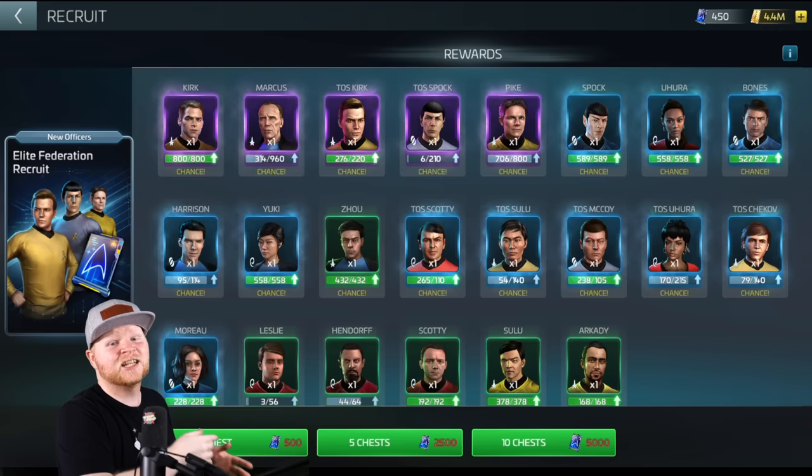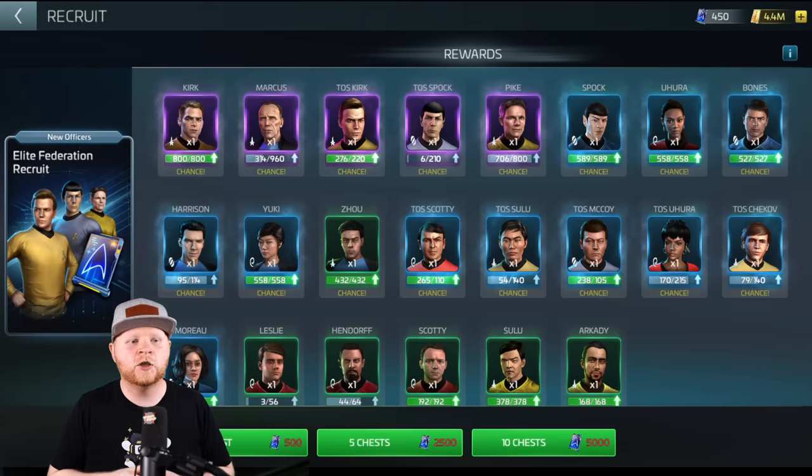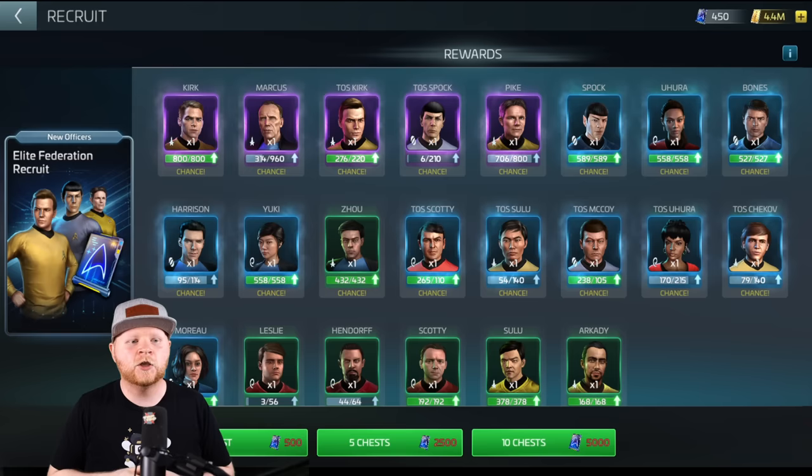To unlock tier 1, this guy is only 14 shards. And his captain's ability is what you want — you're not really worried about the officer ability, even though it can have value. You just need to get 14 shards of Leslie, then you don't have to dump into this anymore, and then you can use your Moreau for other applications.